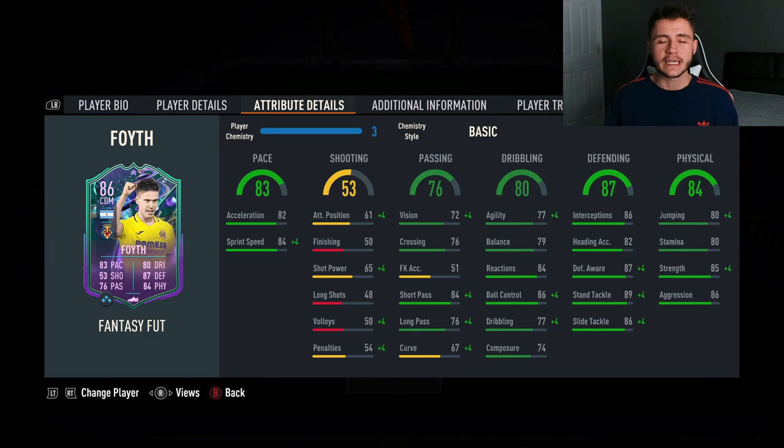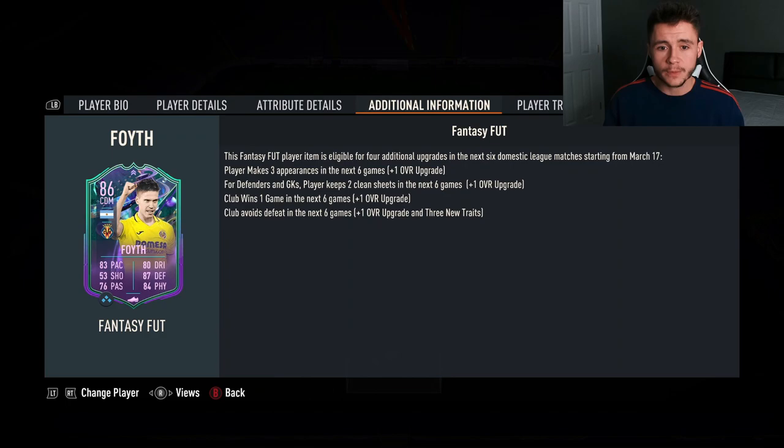The two standout stats on the card are 87 defending and 84 physical — really solid defending stats. 89 stand tackle, 87 defensive awareness, 86 interceptions. His physical includes 80 stamina, which is pretty decent — he should be able to last a full 90 — 80 jumping, 85 strength and a huge 86 aggression.